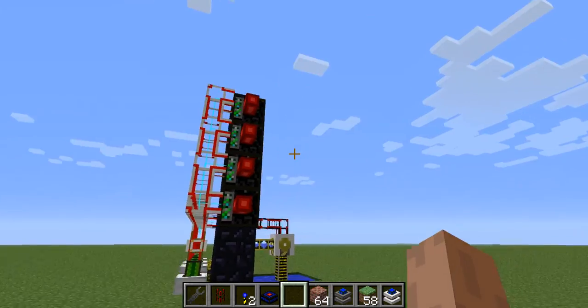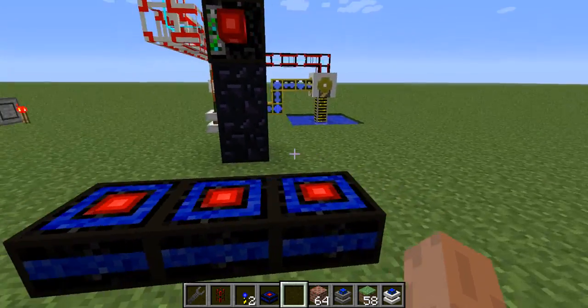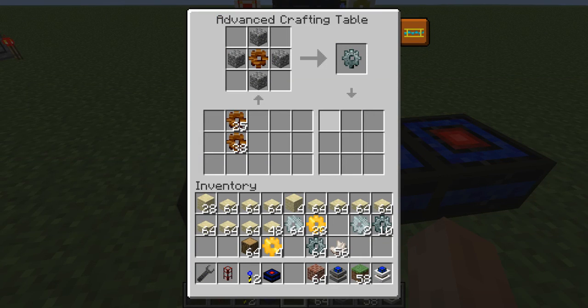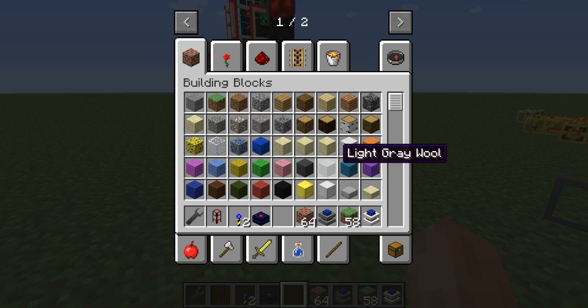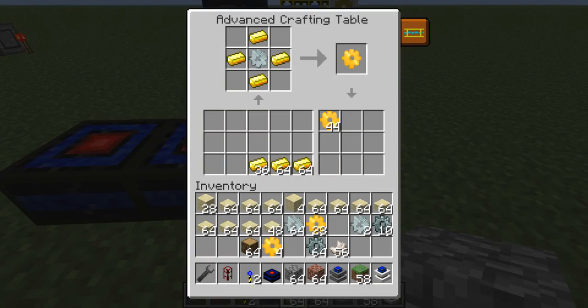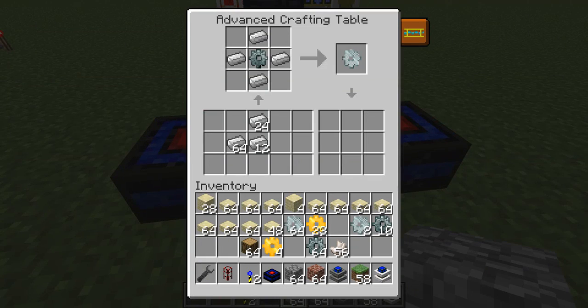But anyway, the real point of this video was I wanted to show you the advanced crafting tables. I don't know how many of you have played with these, but the GUI is a little different than it was before. I've split these two sections apart so that we have input and output. You'll also notice that we have a table for each gear here.